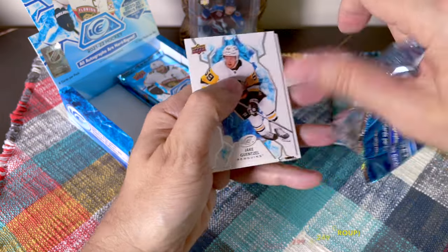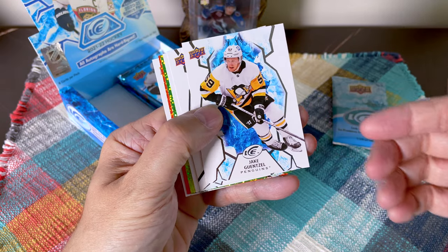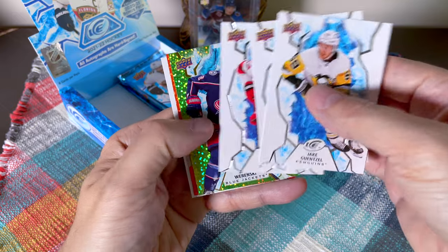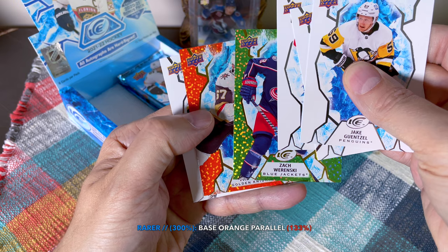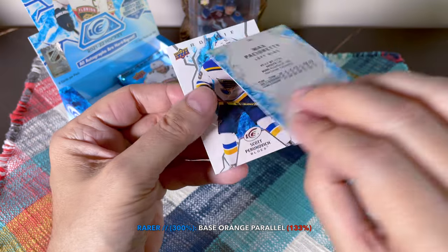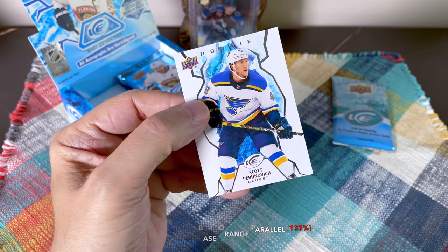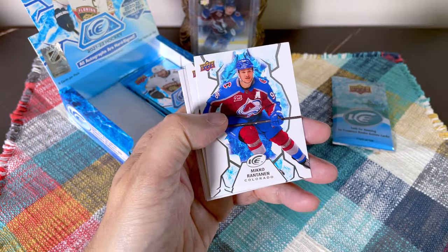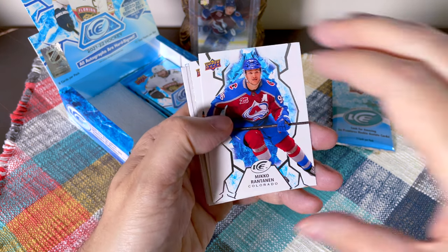They didn't get Bedard, but McTavish was third overall and he was lights out at the World Juniors — best save I've ever seen by a forward. There's Jake Guentzel, Ovechkin, Bratt, and a Virensky green. Then we have our first orange parallel and it turns out to be a Max Pacioretty in his old uniform — this is a 2021 product after all. He certainly missed out on the Cup. Unlucky for him.